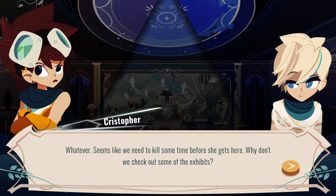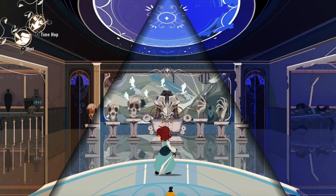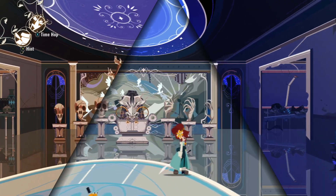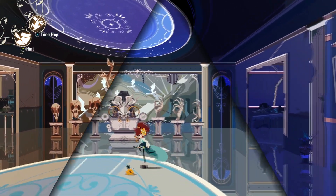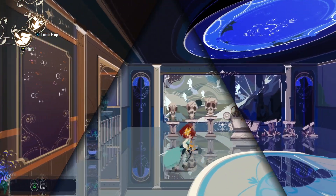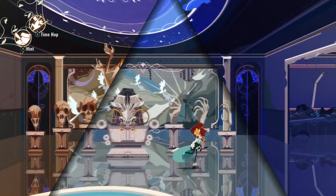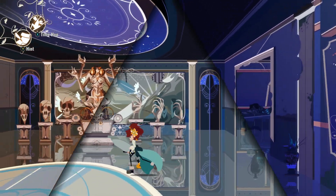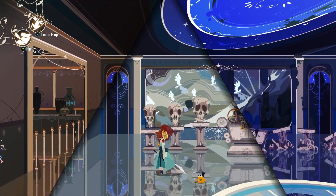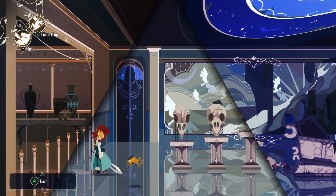Whatever. Seems like we need to kill some time before she gets here. Why don't we check out some of the exhibits? A character that's actually really flirty with a girl in a JRPG that doesn't come off as sort of annoying after a little bit. He's just like, yeah, I think she's cute, so what? It's not like all the character thinks about. He's interested in her because she's cool, not just because she's there and she's a lady.